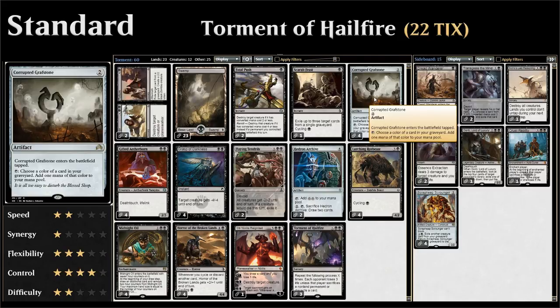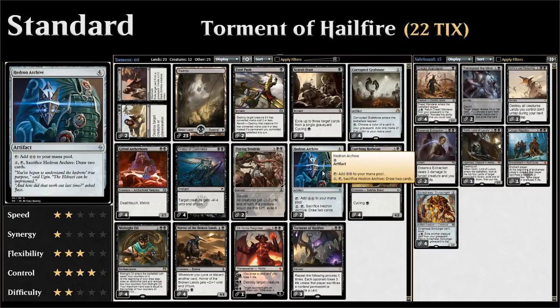We also have Hedron Archive, which is another big mana accelerant. For four mana I can add two colorless mana to our mana pool, and we can also sacrifice the Archive to draw two cards — very nice with the Torment of Hailfire of course. So that's the mana acceleration.